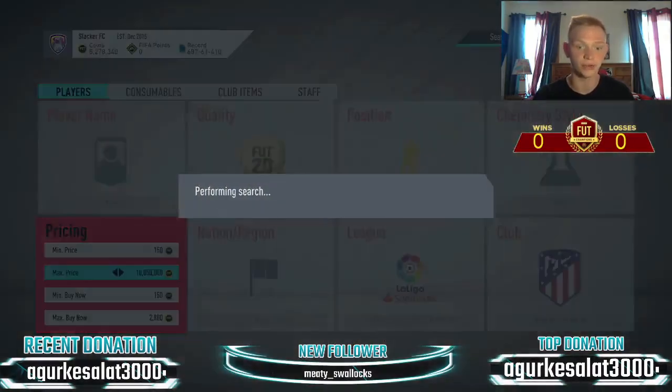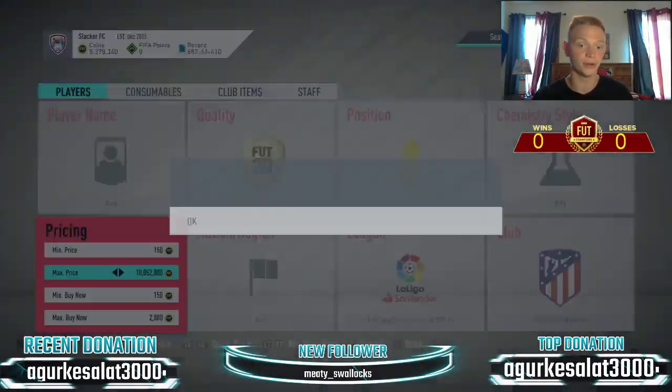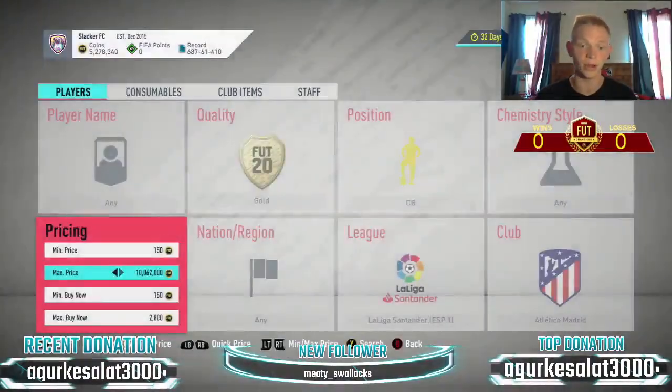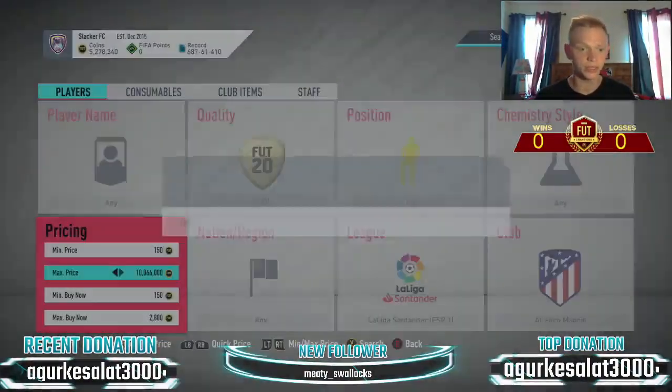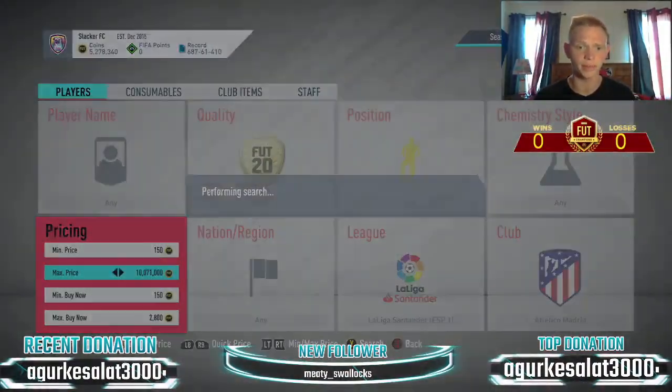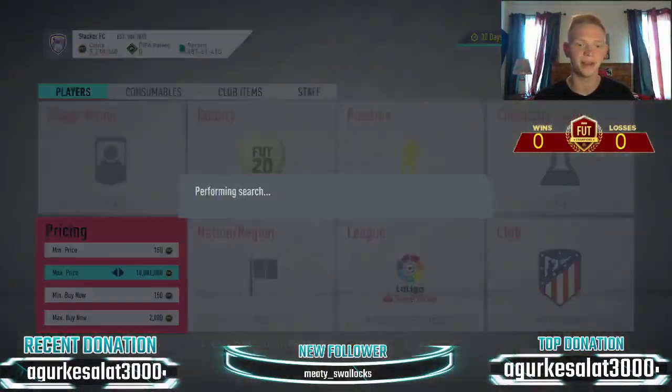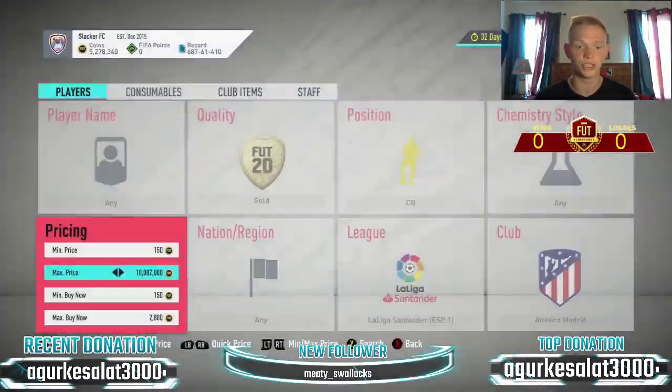I really like this filter right now — especially since they're more up in price than usual. Earlier today they were going like 1,800 coins, and now they're going for nearly double that price. So it's definitely worth checking out. Let's see if we can grab one here — someone hook us up with a nice Atletico Madrid center back for cheap.